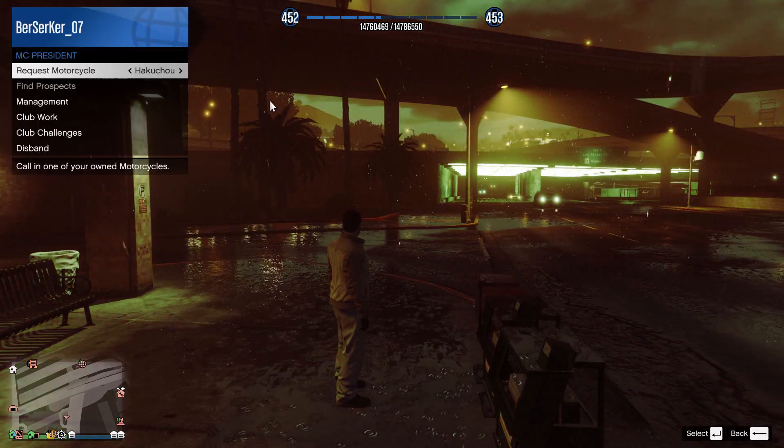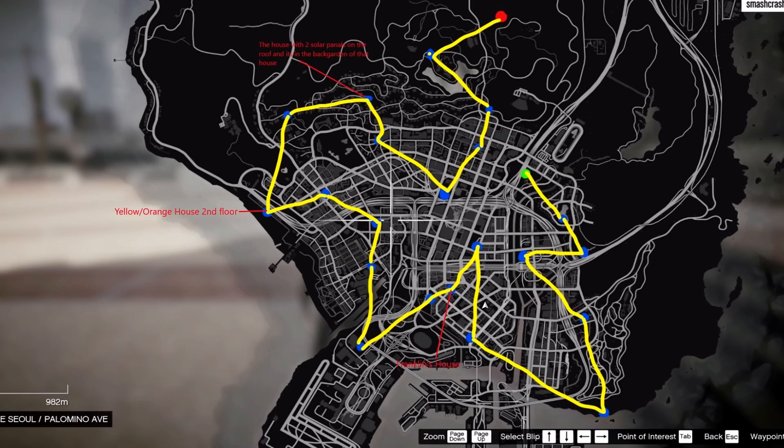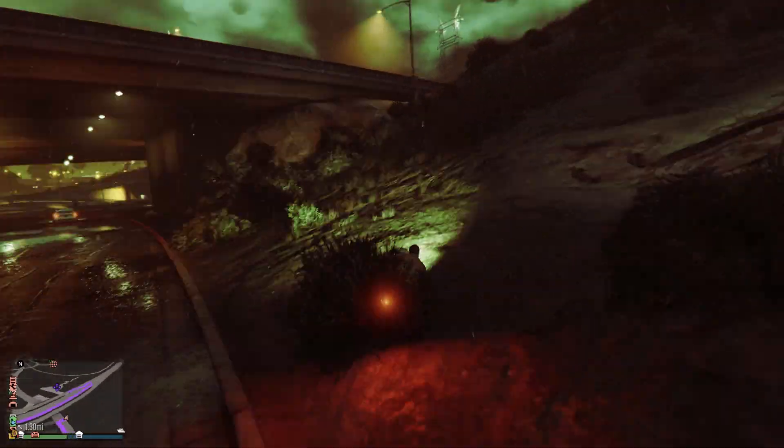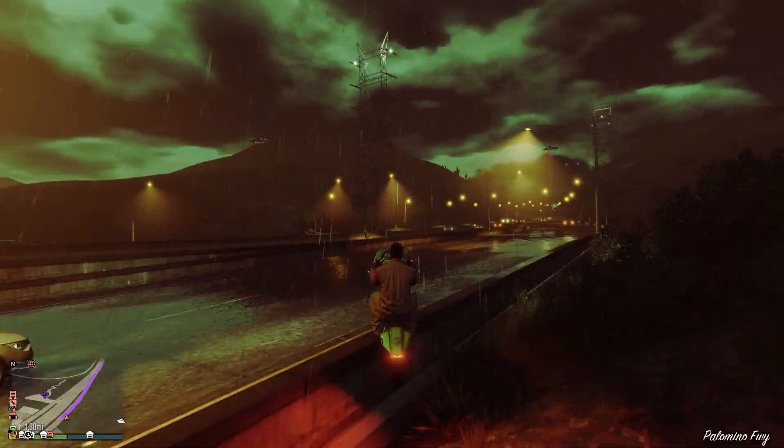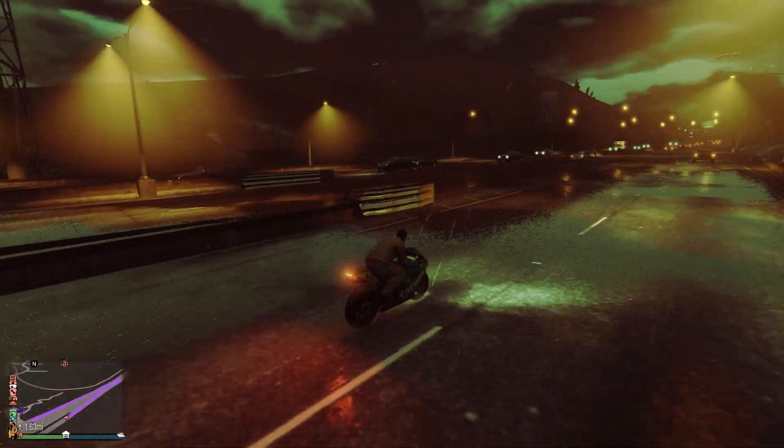Once at the hospital, request a vehicle — preferably your Oppressor Mark 2 — and then retrace your steps back to the rest of the Peyote plants and simply repeat this for all of the locations across the map. If your Oppressor Mark 2 is on a cooldown, you can still request a faster bike from your MC President menu and quickly get to the locations.